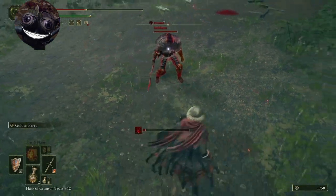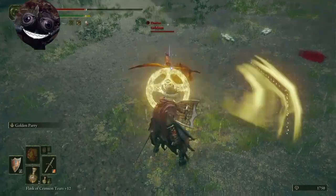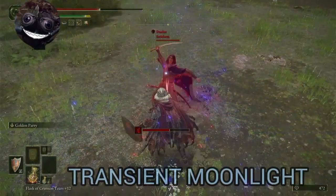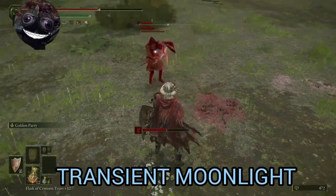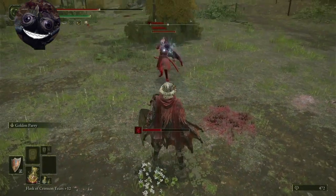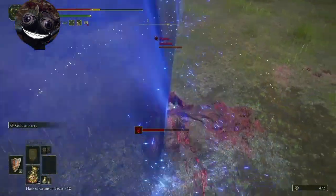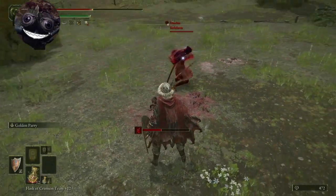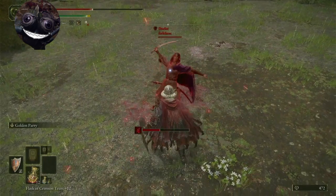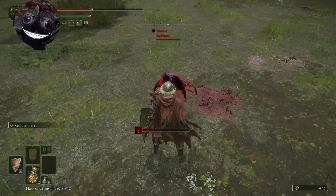You can use the buckler or Carian Retaliation if you want, but I find Golden Parry is the easiest for Moonveil. You pretty much gotta throw your parry as soon as you see them twitch — it's super quick, right about there. The way I do it: as soon as I see them move, I throw the parry.